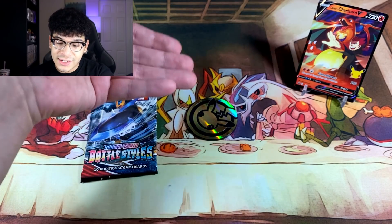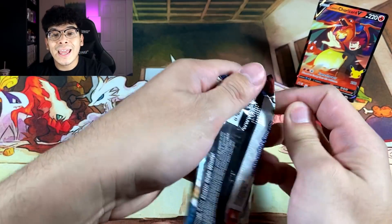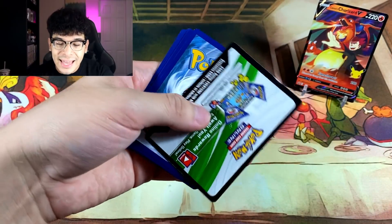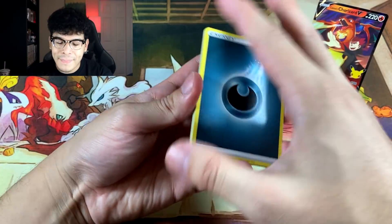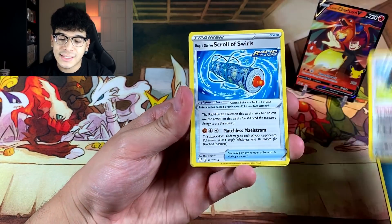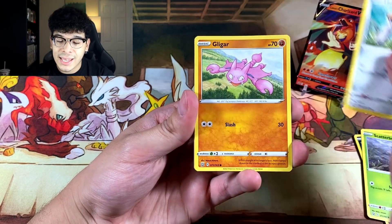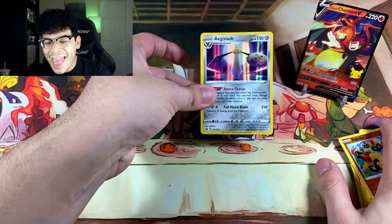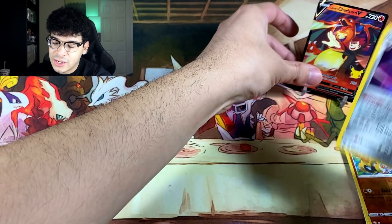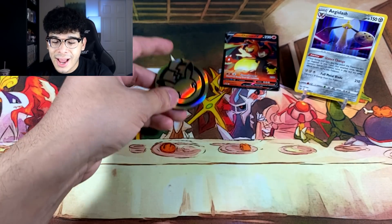We got ourselves a safe for our first coin flip. And of course, we save possibly the worst set out of everything given to us. So let's see what we get in our first booster pack. It's been a hot minute since I've done this challenge. This is a safe, so we get to keep any card inside. We got a Falinks followed by an Aegislash Holographic — since this is our first pull, we're going to put that as the star of the show.